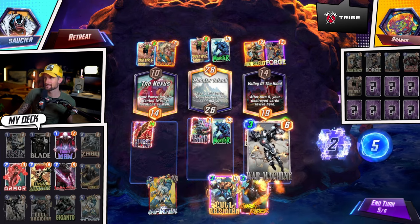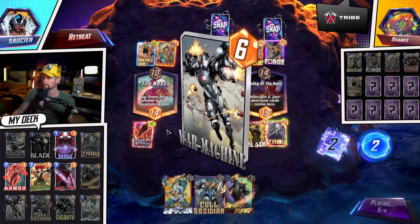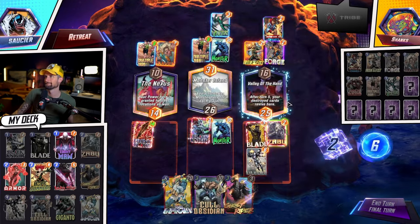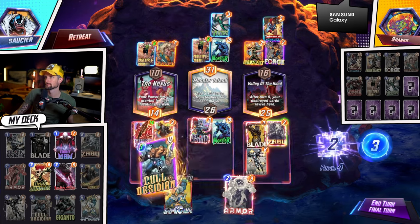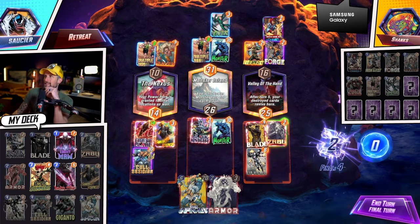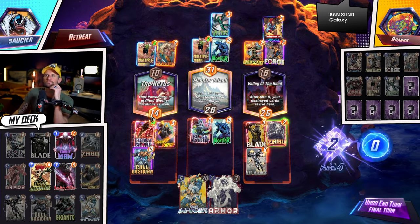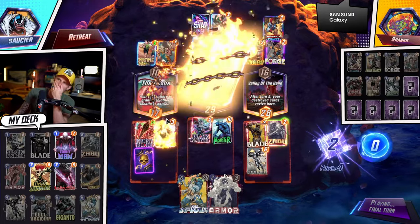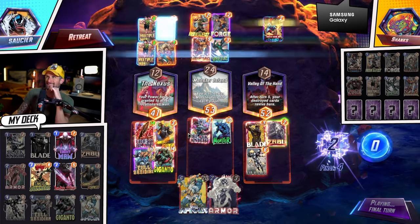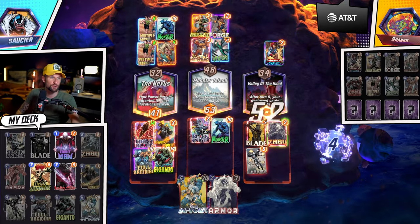I think this is definitely going to add more power if I go Ghost Rider and Cold Obsidian over here. Should I do that or should I go Armor? I feel sketched out, but I definitely think they're going to play Heimdall. Thanks Shanks, I appreciate it — good to see another move player out there.